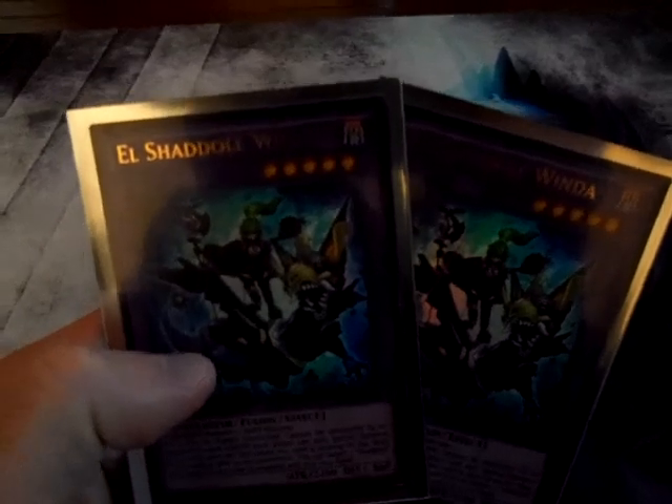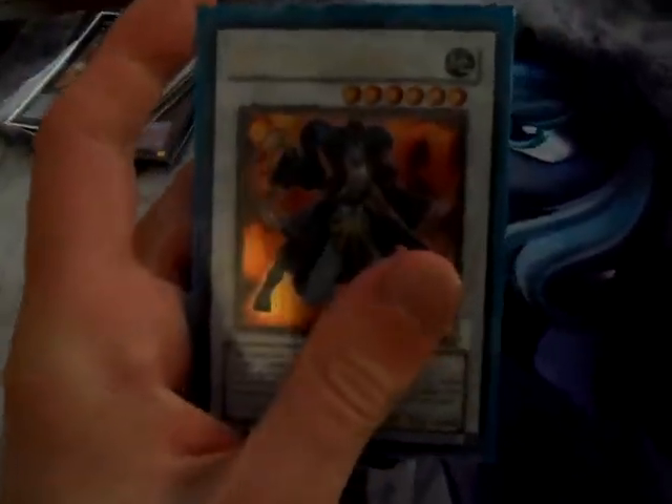For the extra deck: two Shaddol Windus for preventing your opponent from special summoning more than once. Two El Shaddoll Anoyatyllis to prevent your monsters from being destroyed by special summon monsters. Two Constructs, good for being the Ally of Justice Catastor equivalent. Two Gristos. Two Shinagas. And for some Synchros: one Arcanite Magician, one Tempest, one Exciton Knight, one Gagaga Cowboy, and finally one Goyo Guardian.